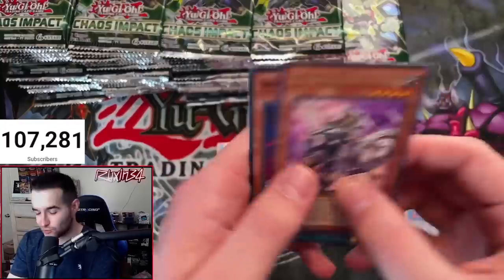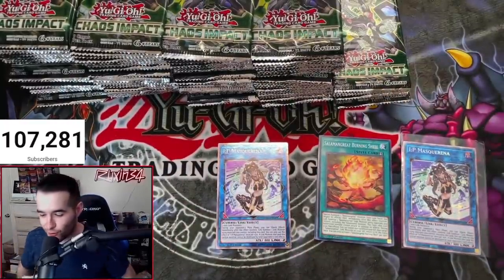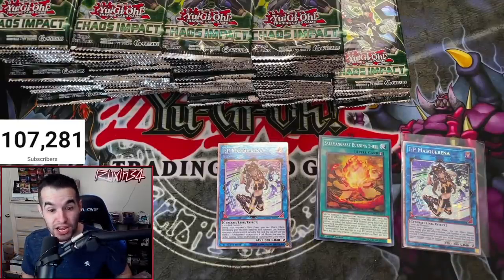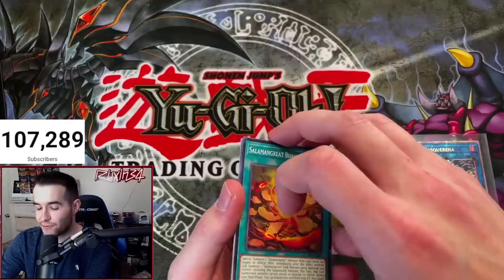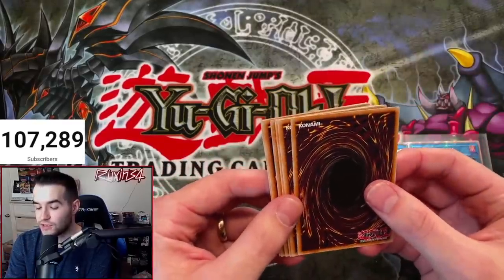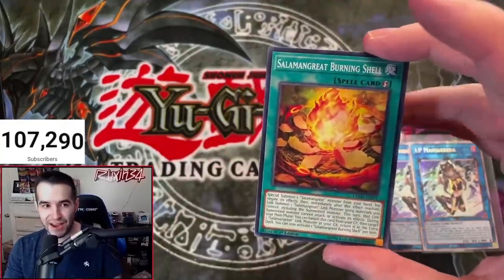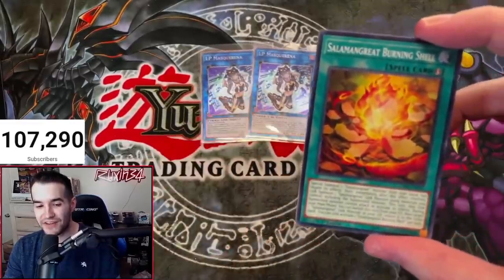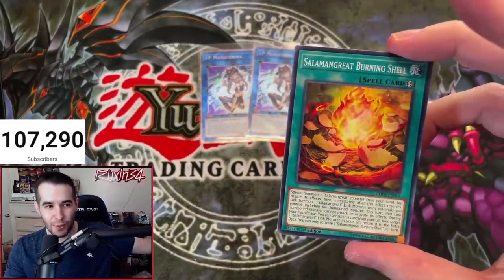This is why you open the whole case. Double Mascarena, and there's another Starlight right there! I was never expecting three — I've never seen three before! Now we have a chance to pull a third Starlight Rare Mascarena. We're gonna go carefully just to make sure we don't ruin it. This is our final chance at a Starlight. This could be a play set of Mascarena out of a singular case. This could be the craziest opening I've ever done.